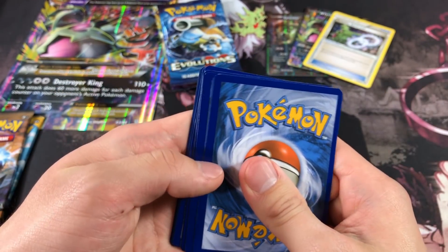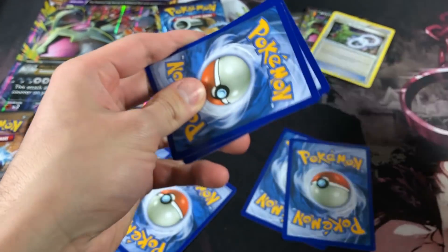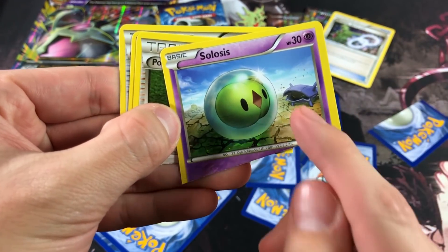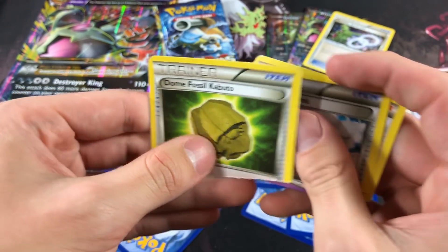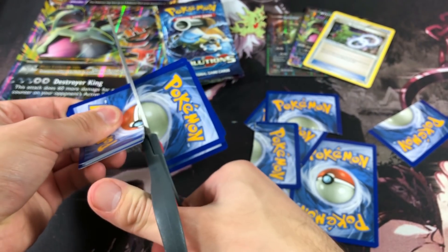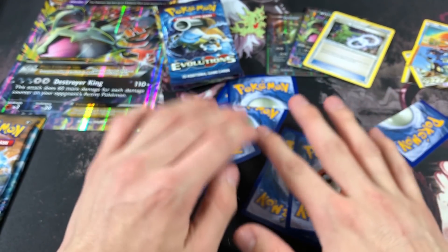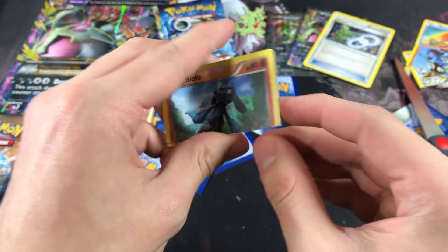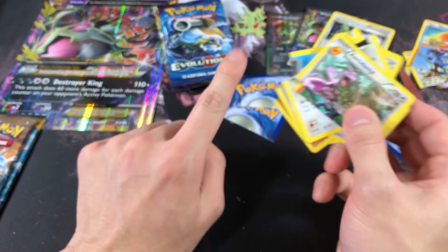Every single card from Fates Collide is getting ripped. We got Pokemon Fan Club, Altaria, Spirit Link, and a Dome Fossil Kabuto — an innocent little Kabuto whose dreams we're crushing. Also got a Riolu and a Binacle. For the reverse and rare: reverse is a Riolu, and the rare is an Aerodactyl — that's decent, but still getting ripped.